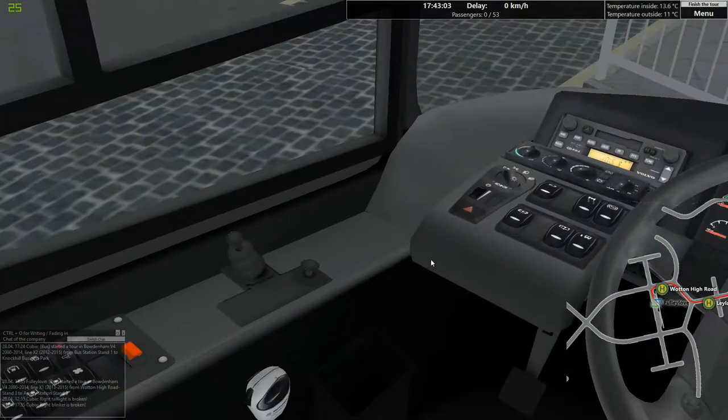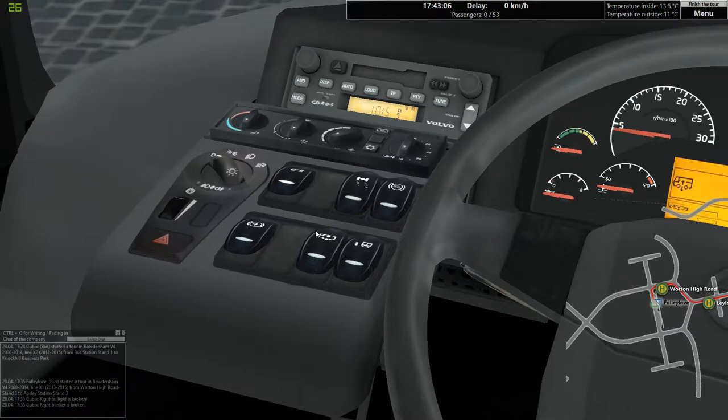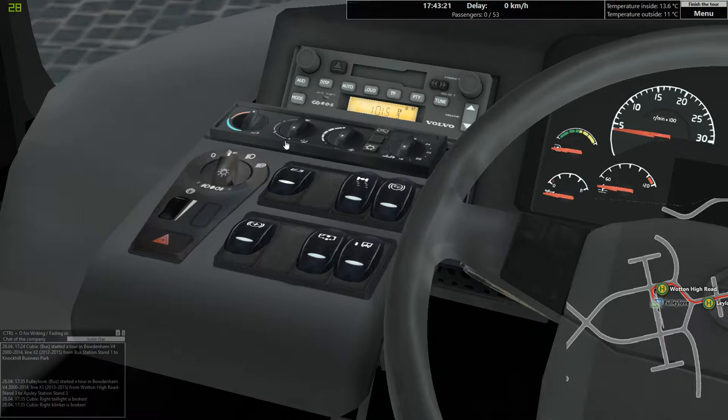Buttons that do things. Okay, buttons that don't do things. Low beams — no, okay, or not. Can I switch that? I can. Heating, that's what I'm looking for. Turn it up a little bit. Alright.